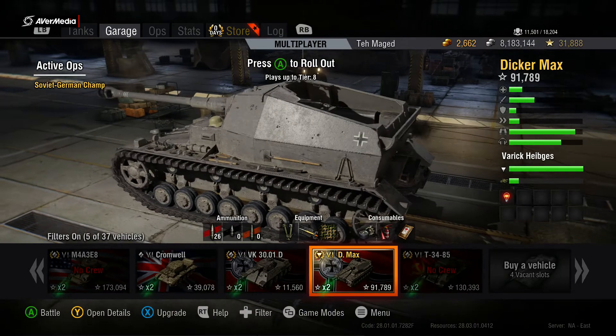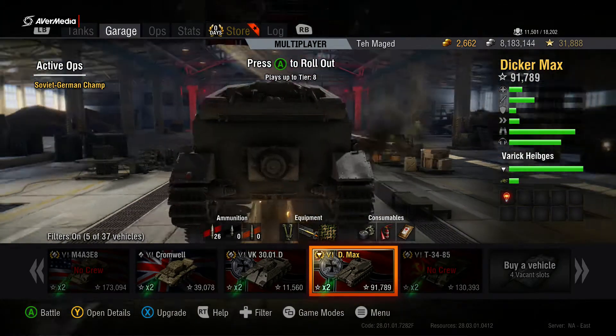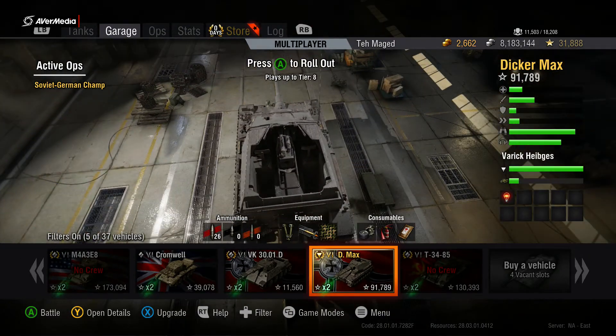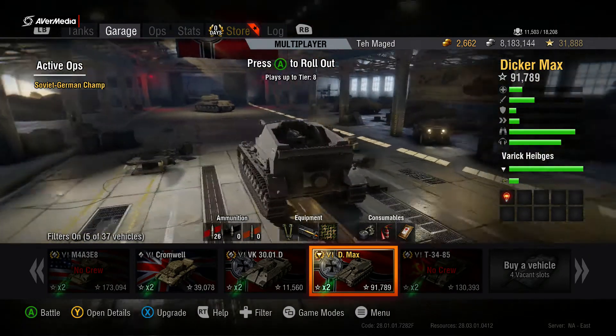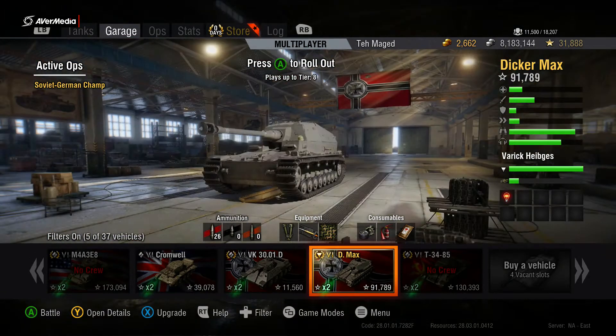Otherwise, if you have a derp gun, you want to hit this thing right in the crew compartment, into the side, or directly into the rear. And if you're an arty player, just thump it and you'll get a good laugh because it's going to go up in flames. Not a whole lot going for this machine in terms of armor.